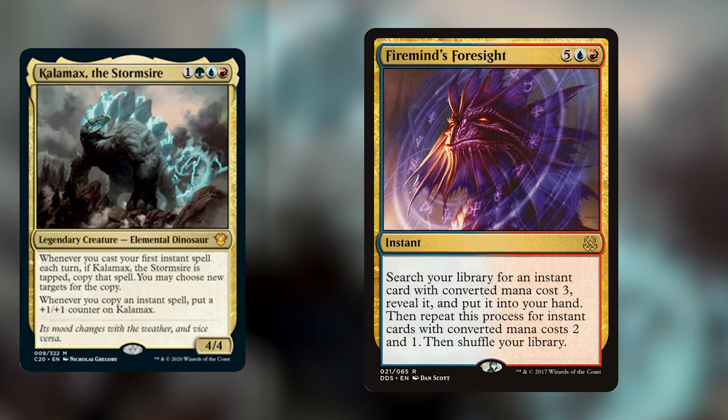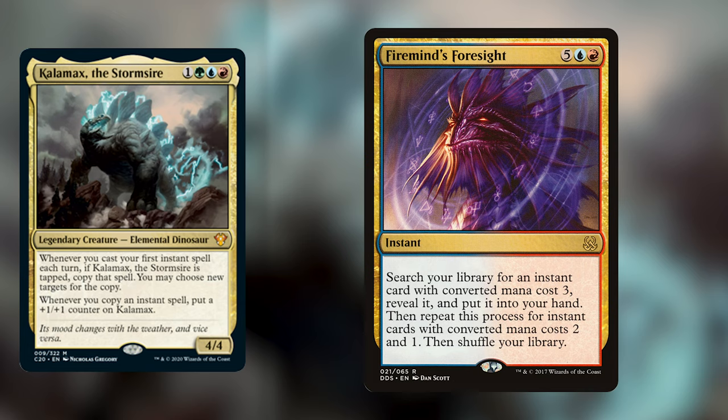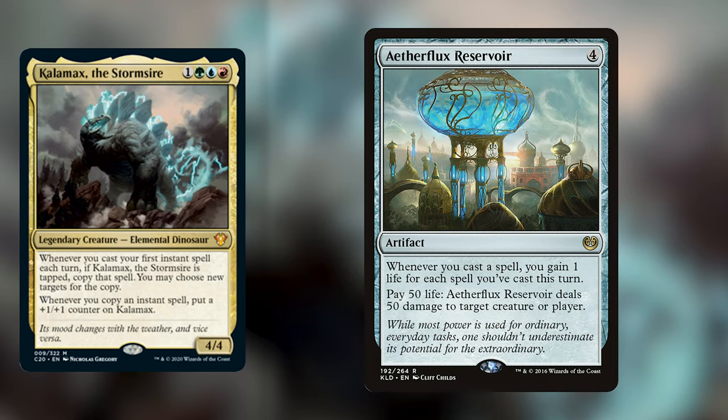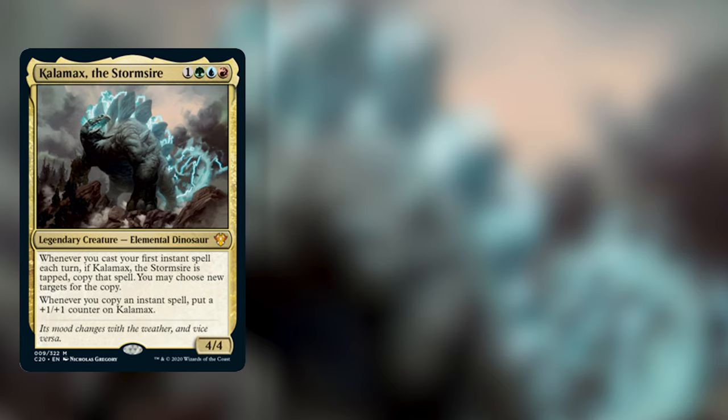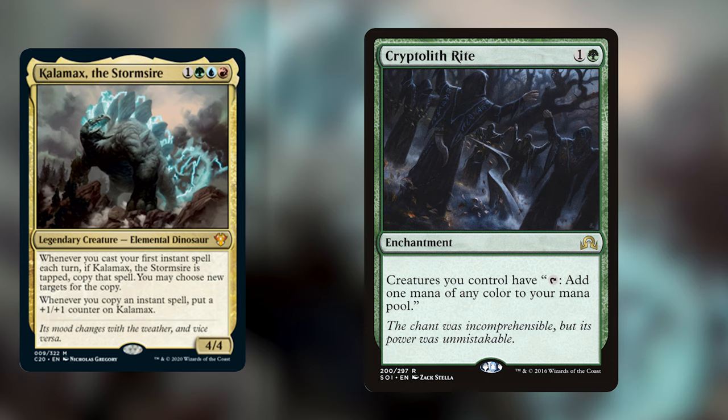Firemind's Foresight is another super cool card worth putting into this deck. At instant speed for 5, a red and a blue, you can search your library for an instant that costs 3, one that costs 2, and one that costs 1. When you cast that with Kalamax tapped, you get to search for 6 cards and put them right into your hand — that's a ton of value for just 7 mana. This deck has viable win cons from using Aetherflux Reservoir to ping opponents, to big red X spells such as Comet Storm and Star Storm. You can also find ways of tapping Kalamax without going to combat — vehicles are a great way, or something like Cryptolith Rite, which turns Kalamax into a mana dork.